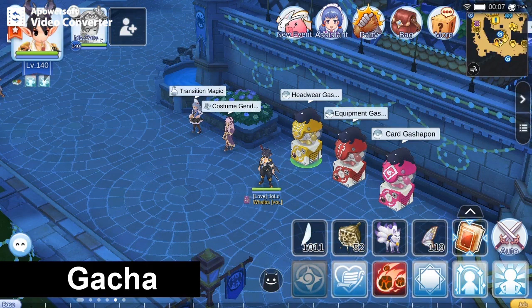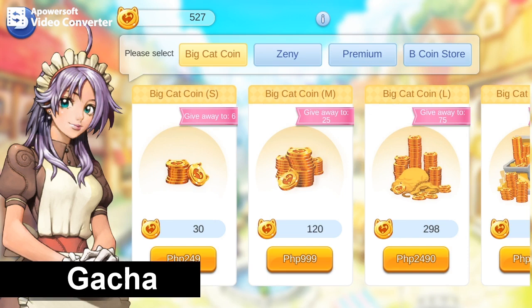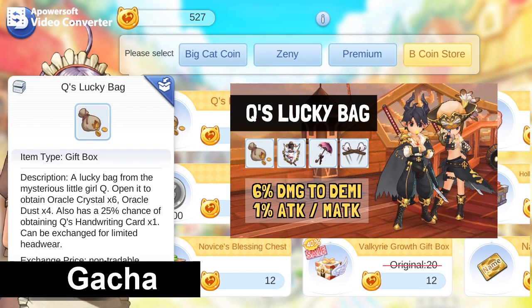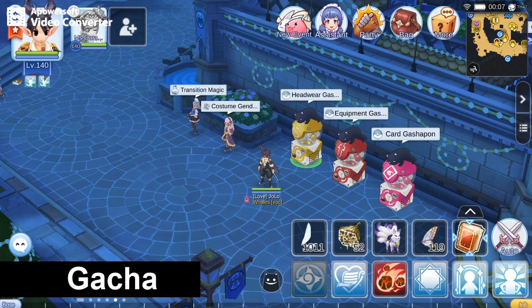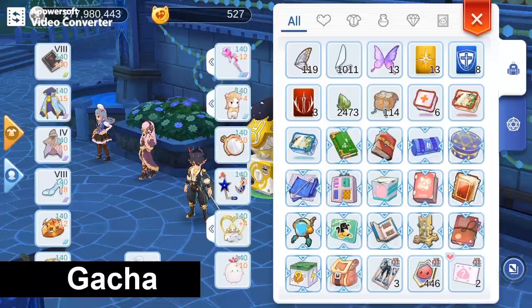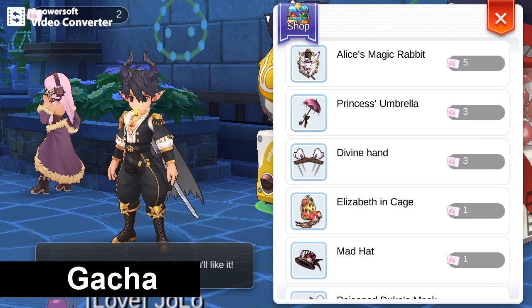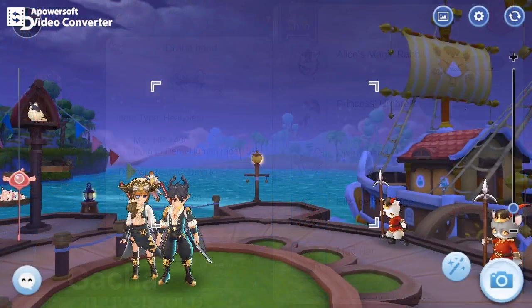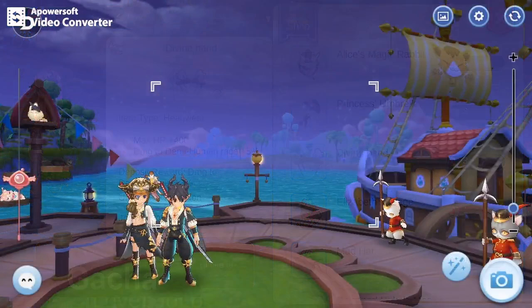However, for the remaining 6%, it can only be acquired with BCC, and is only available for a limited time. For more details, you can watch my other video about this lucky bag. Open the bag to obtain the handwriting card that can be used to purchase these headgears. The Princess Umbrella and the Divine Hand both give 3% deposit reward. In summary, here's the breakdown of how you can achieve 20% damage to Demi-Human.